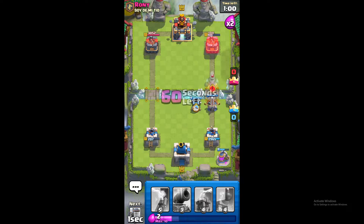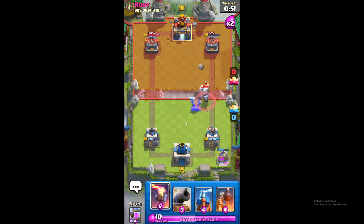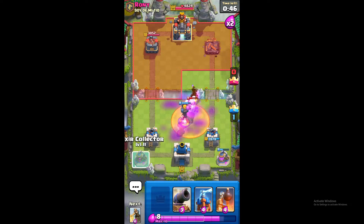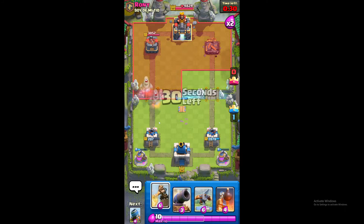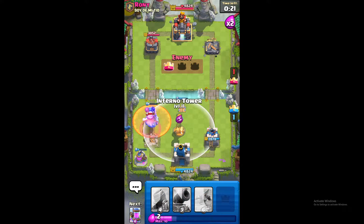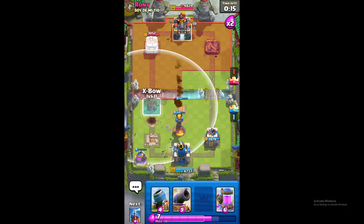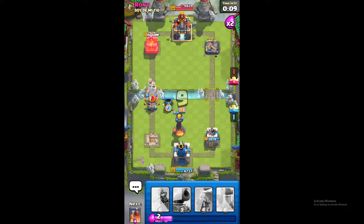We're going full send. If this does not take his tower, I'll be very surprised. That's tower — do you not believe me? Oh, there it is! Wizard tower, bomb tower — oh, that was too late. Okay, hopefully I can take that tower. Not letting me stack up on buildings, apparently. We're going full send — there's always breaks through.